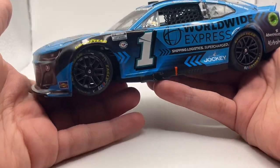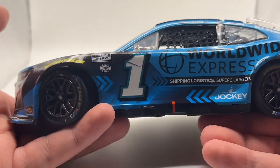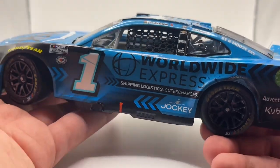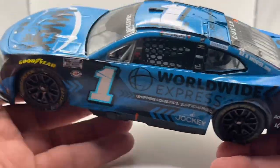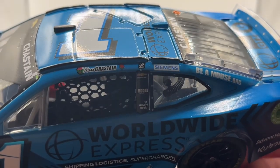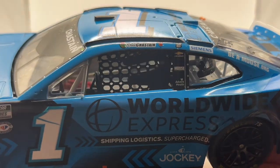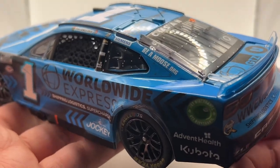I've literally done this like four times now. Goodyear logo right there, you have the NASCAR Cup Series logo and the 75th anniversary logo. You have the one car with the chrome outline, then you have Worldwide Express, Shipping Logistics, Supercharged. Then you have Jockey, then AdventHealth, Kubota — AdventHealth is no longer with Ross. Ross has his name on the ride with the rose as well. You have the Race to Win sticker from Nashville, and then over here you have Chevrolet, Moose Fraternity, AdventHealth, Simons, and Beamoose.org.